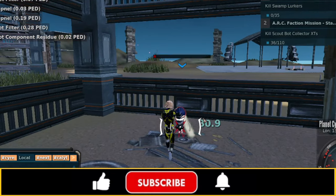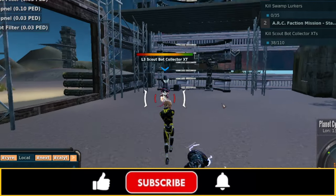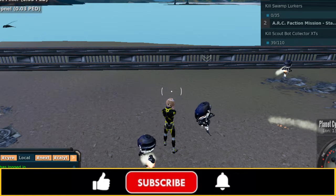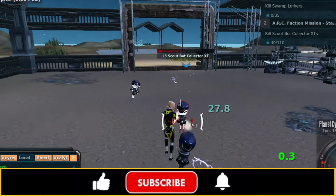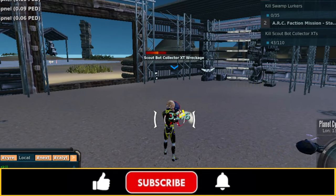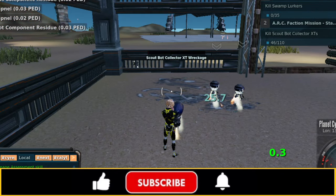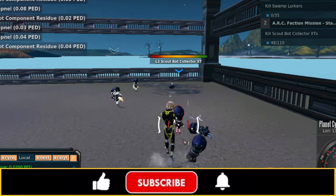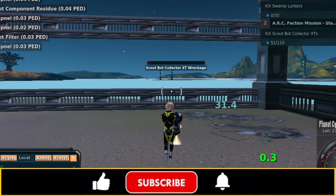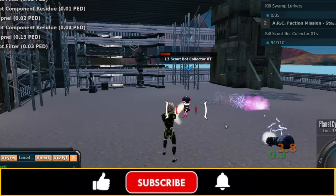These guys have exactly 30 HP, and this gun tends to do about 16 to 30 damage, so it's just about perfect. This is also good if you've got some lower-level weapons you just want to burn up. This would actually be a really good place to use some explosive projectiles if you had a decent grenade or rocket launcher. The biggest thing is this one just kind of makes me dizzy because you're constantly just spinning in a circle. We're already at 43 of 110.